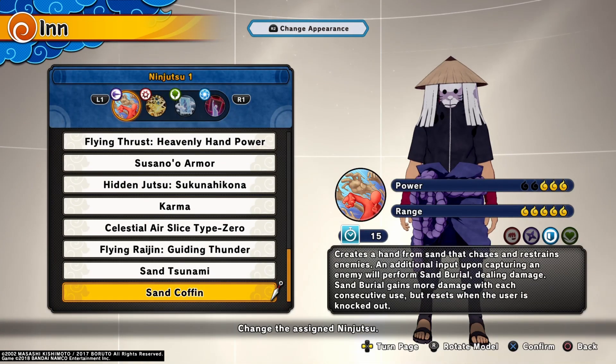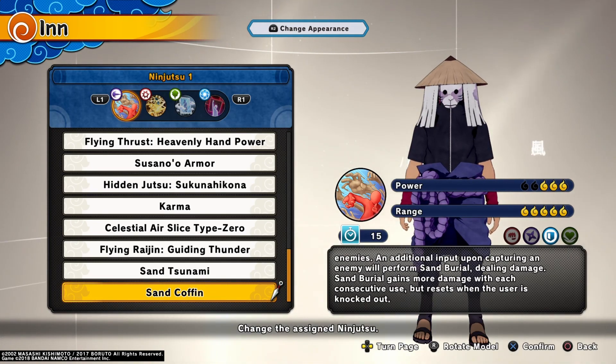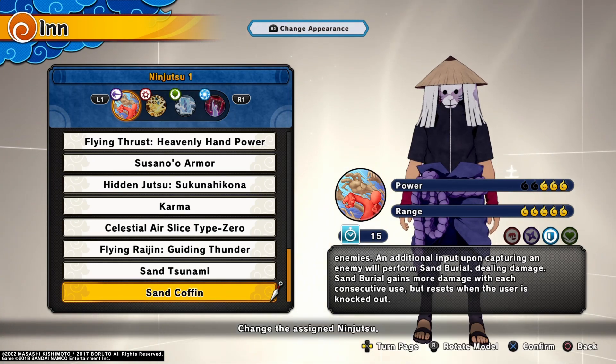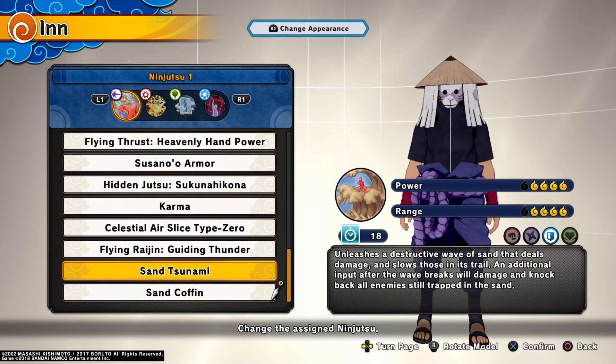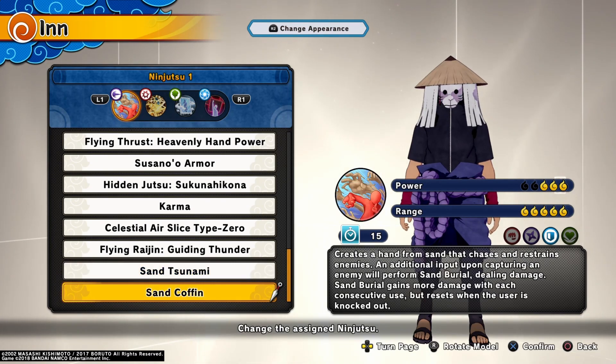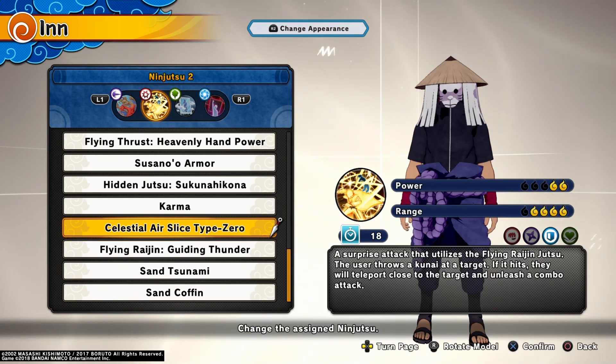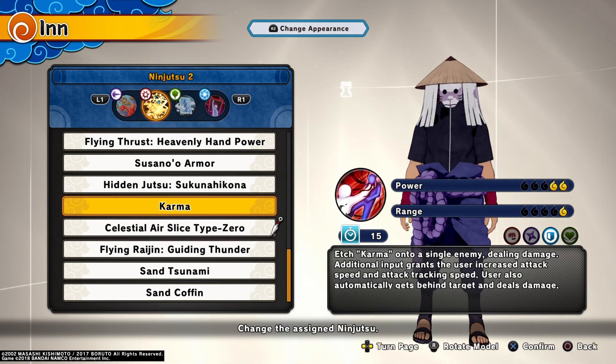For the ninjutsu, sand coffin — because in my opinion that's like karma, but sand coffin can actually target two people, or more, probably even the whole team at once. Karma can obviously only hit one. I'll probably use sand coffin; I just got to try it out more, but karma is insane in itself.